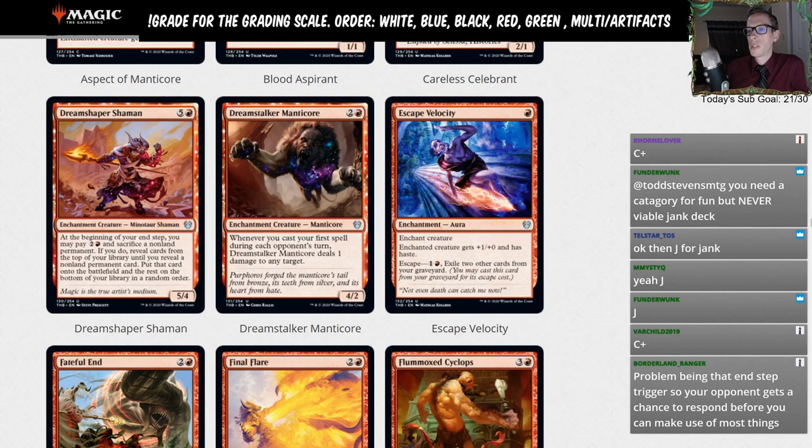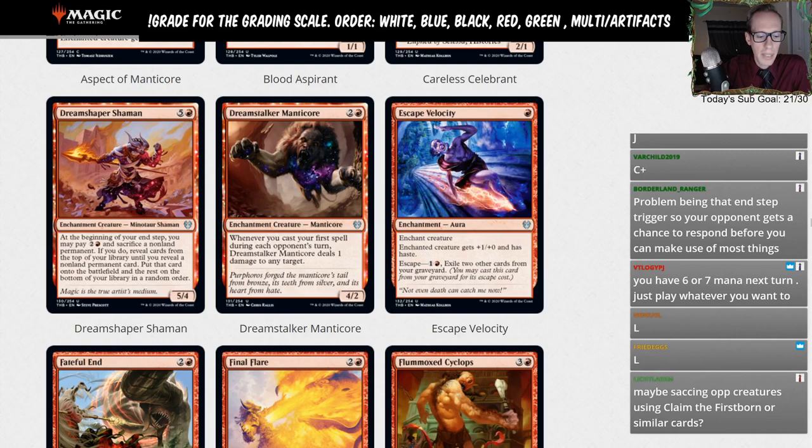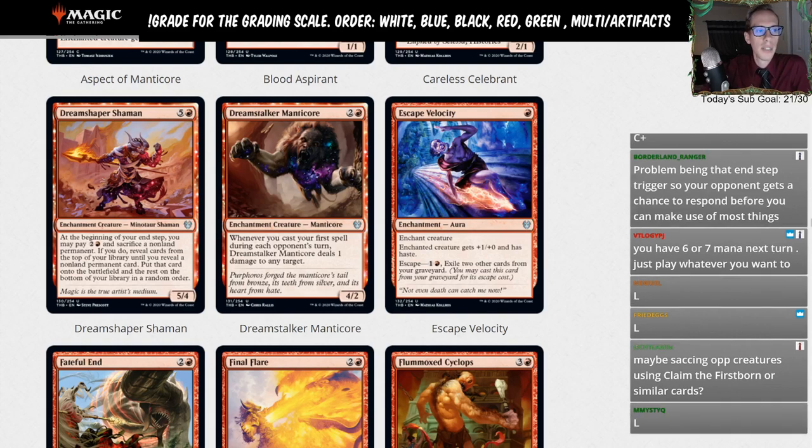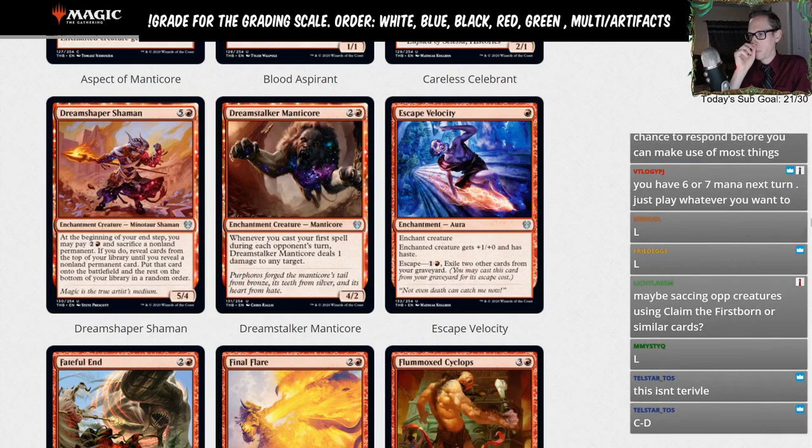Dream Stalker Manticore — two and a red for a four-two. Whenever you cast your first spell during each opponent's turn, it deals one damage to any target. Actually reconsidering Dreamshaper Shaman — if Cauldron of Eternity is a D, that's basically the same level as the Shaman, so maybe it should just be a D. Anyway, Dream Stalker Manticore is just going to get an L. I don't think we're playing this three-mana four-two.